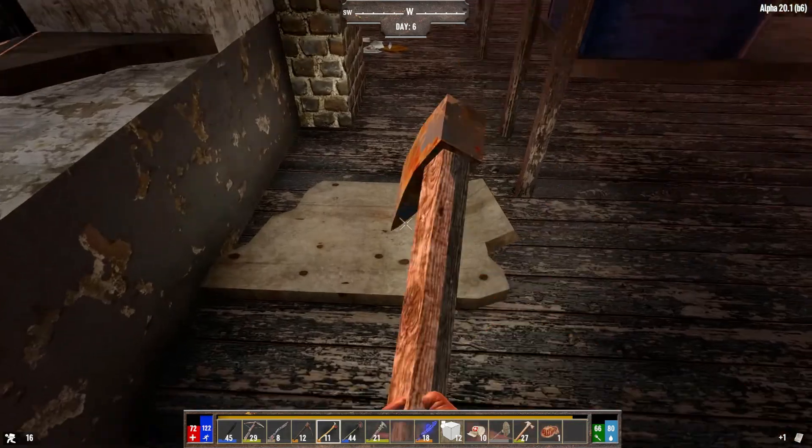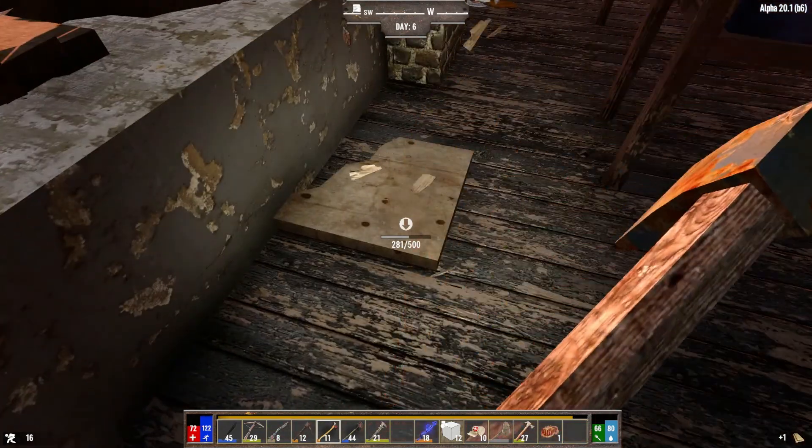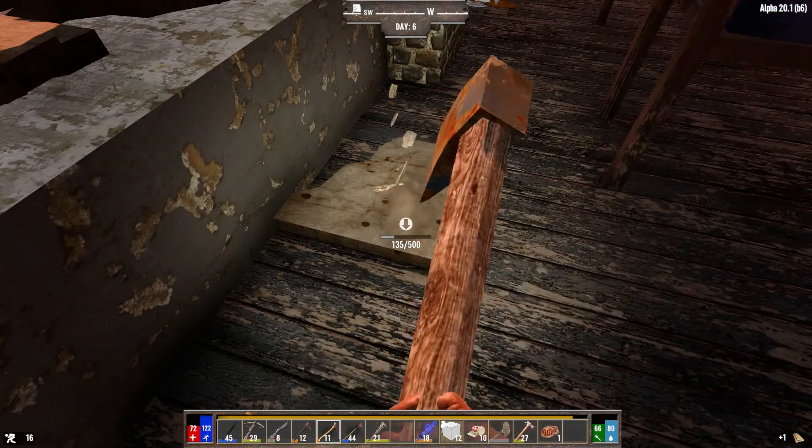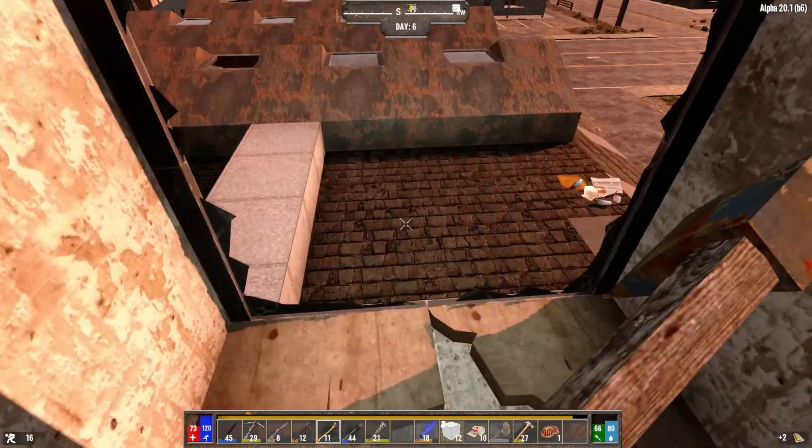I'm going to need to knock out these stairs and put some blocks in. Beautiful, this will work nicely. I might do something up here too. I'll probably need to close these windows.